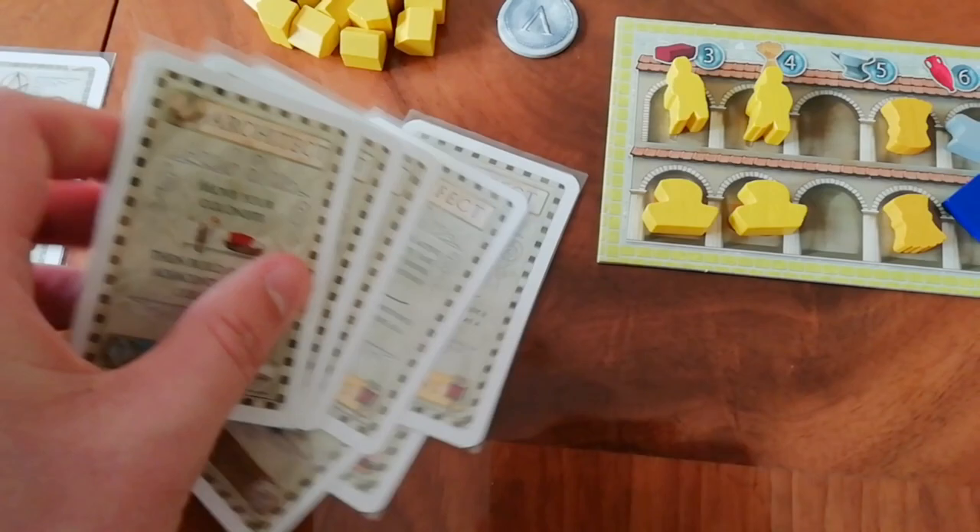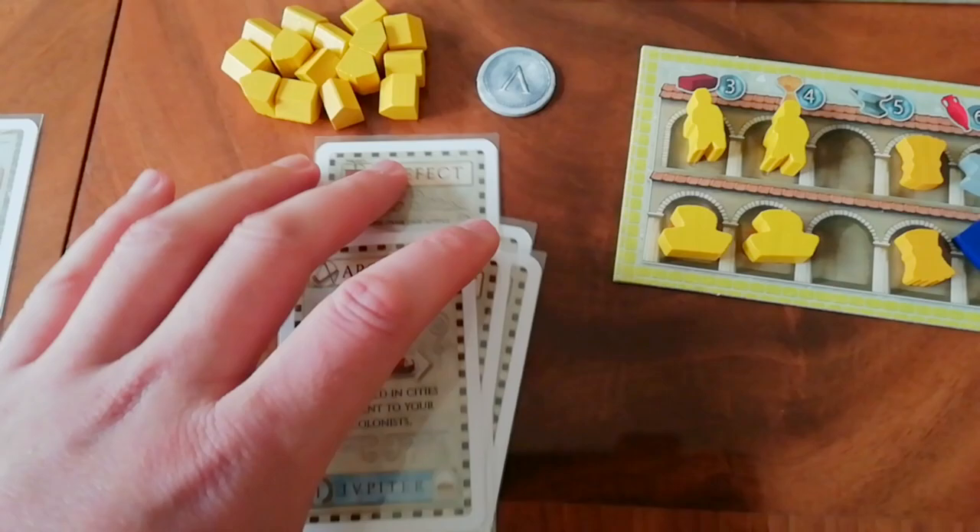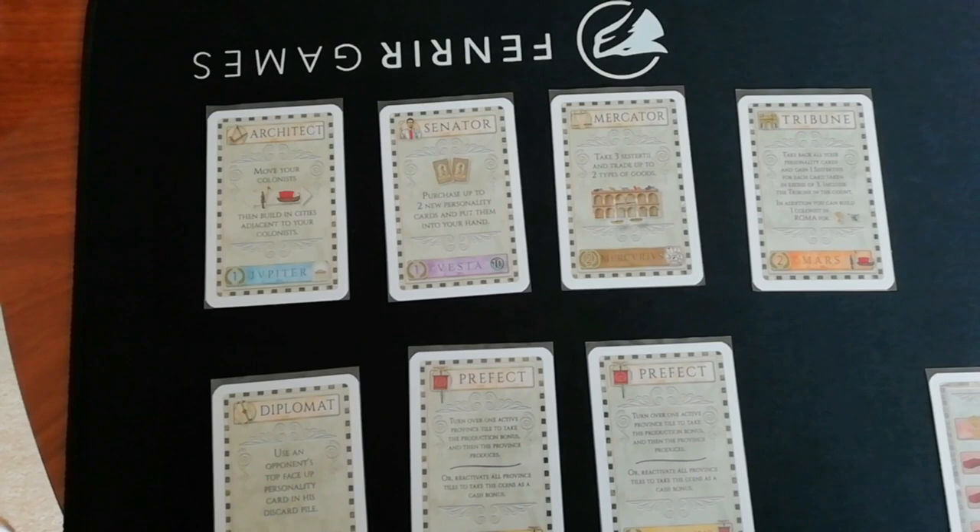You're also going to start with this bunch of personality cards, which is going to be identical for each player. These cards are pretty much how the game works, because the core mechanism is basically: play a card and then do what it says. So let's go into those cards in more detail. Everyone is going to start with an identical hand of cards and I'm going to run through them now.